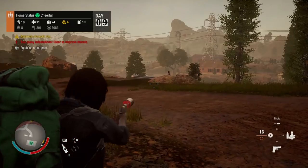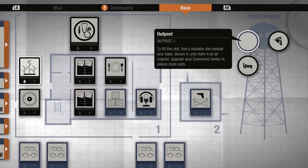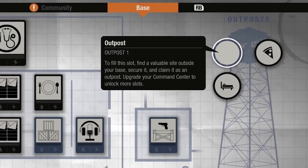Hey guys, Eric here. Got any questions about outposts? Well hopefully I have the answer. In State of Decay 2, depending on the level of command center at your base, you can hold up to 4 outposts.